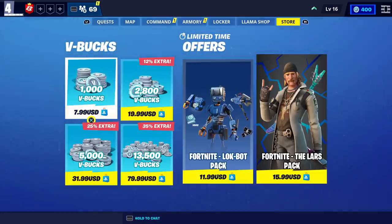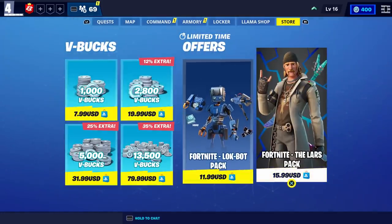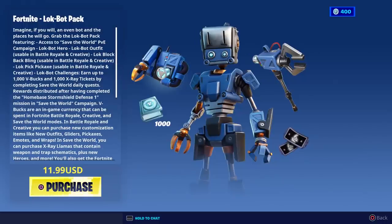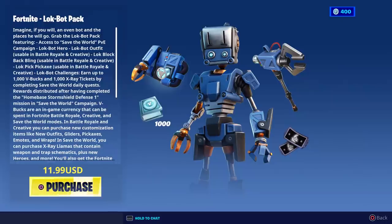In Save the World, go to the store and look at what's back - the Fortnite Lock Bot Pack. The Lars Pack just came out and I did a full gameplay review on that. It has a secretly reactive pickaxe which is very cool. The normal price for these Save the World packs, which you can use in Battle Royale, is $15.99. The reason I call this a secret sale is because it doesn't say discount or sale anywhere - it simply says $11.99. When I bought it, it was literally $15.99 just like the Lars Pack, so this is 100% on sale.